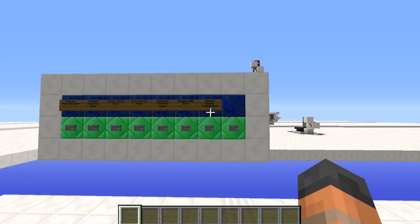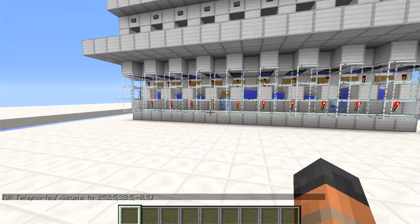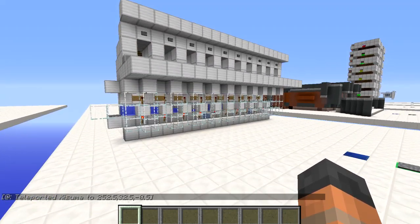Hello everybody and welcome back to another Minecraft tutorial. Today I'm going to show you how to build the tileable villager trading booth. This is a contraption used for trading with disposable villagers, so you will need an infinite villager breeder to bring villagers into this trading booth.